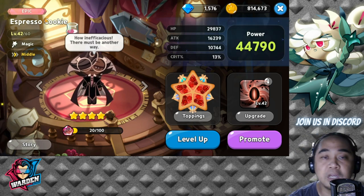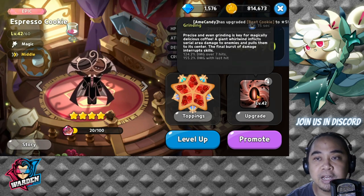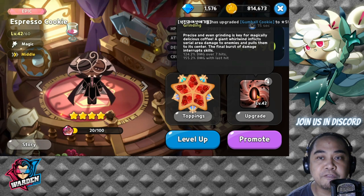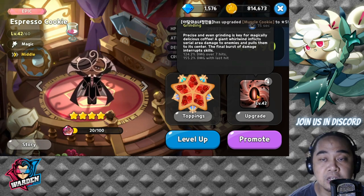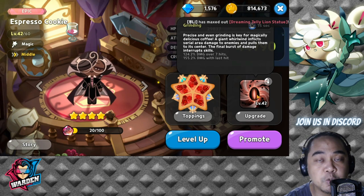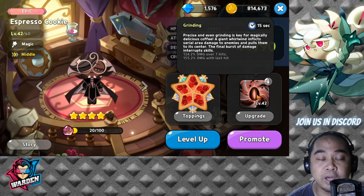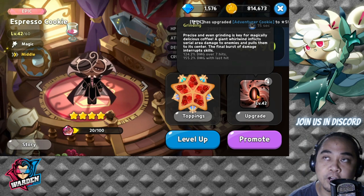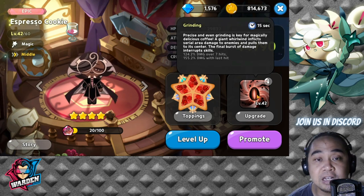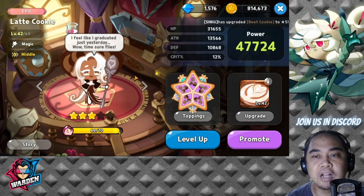Next in the top 10 is Espresso Cookie. He deals a lot of damage by dragging enemies to the center with a final burst that interrupts skills. In terms of crowd control, Espresso Cookie is very good at controlling and grouping enemies. You can combo his ability with Latte or Black Raisin Cookie. He's very good because he cancels out enemy skills during battle, especially in PvP.